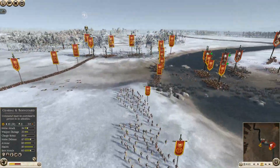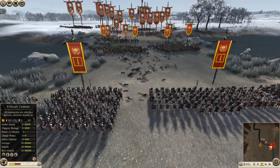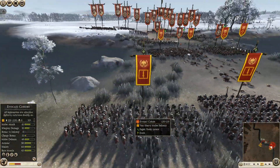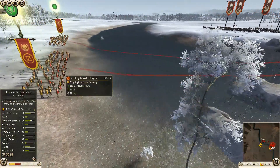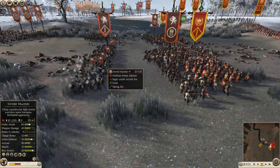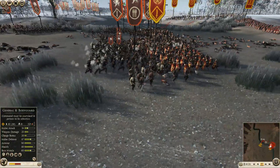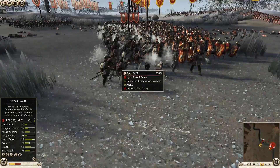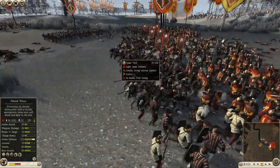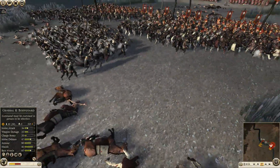Back on my side, I've got my evocati cohort moved in and ready to go. My auxiliary Balearic slingers are firing into a unit of sword masters, getting good flanking fire as they move into battle. Another unit of sword masters is coming in, but my archers are focusing on them. The shots are getting perfectly situated and their units are starting to break.